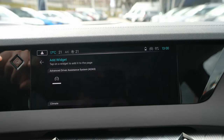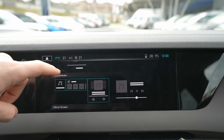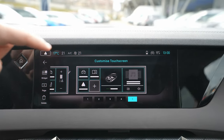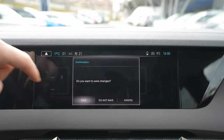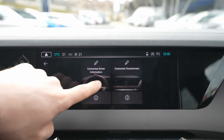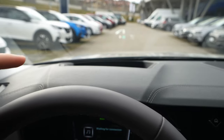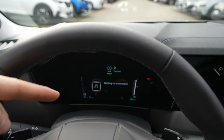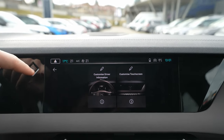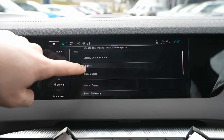For example, you can add Android Auto as a widget, or add the multimedia widget to the right side of a page. After saving, you'll see the updated page layout. You can also customize the cockpit and head-up display — choosing what information you want shown on each.